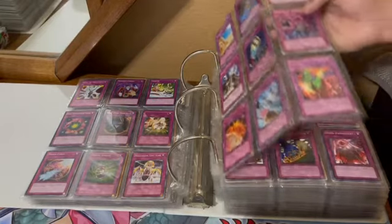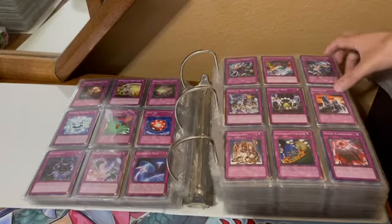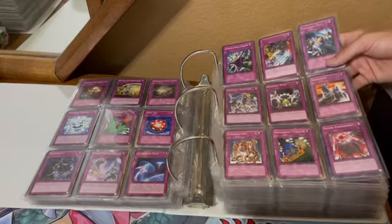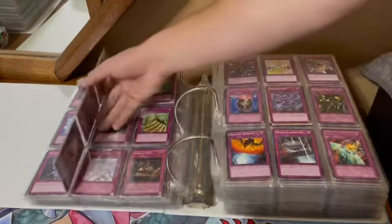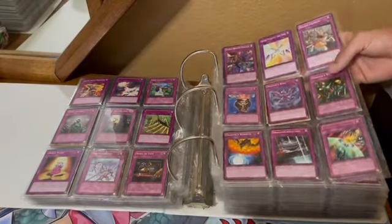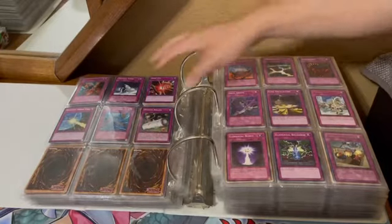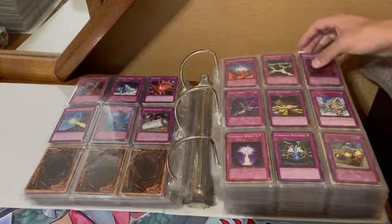Deck Devastation Virus, Destruction of Destiny, Dimension Prison and Dimension Wall, Divine Wrath — good negation. Dramatic Rescue and Drowning Mirror Force — always good traps.